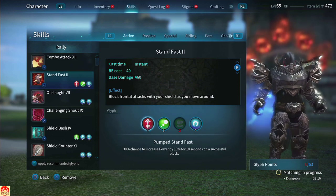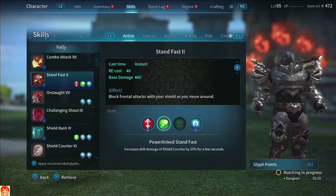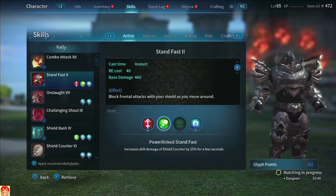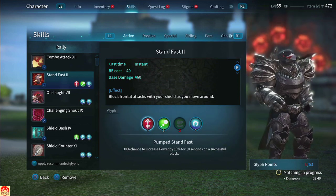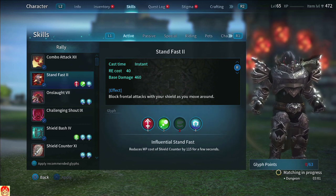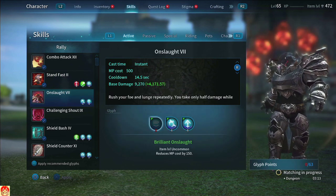I run Stand Fast obviously — I have 63 glyph points so it's gonna be a little different per person if you copy this. I run the same build on my two other Lancers as well. Pump Stand Fast was not a priority if you don't have the points because its chance rate is kind of low. Definitely get Power Link Stand Fast and Reinforce Stand Fast — those two will help you a lot. The other one you can get away without for dungeons.